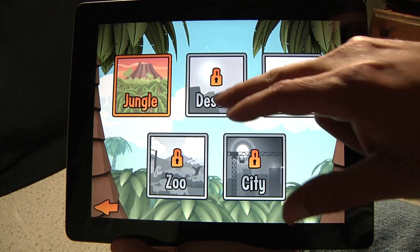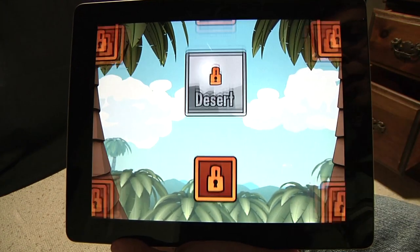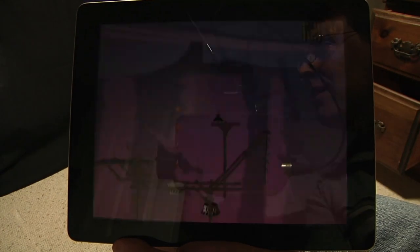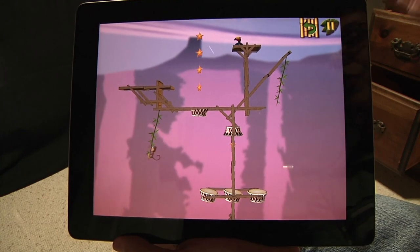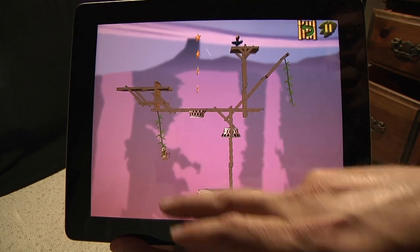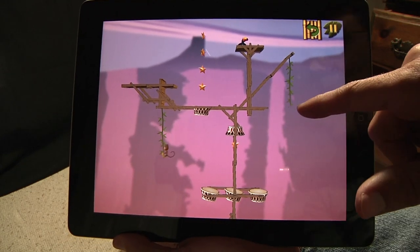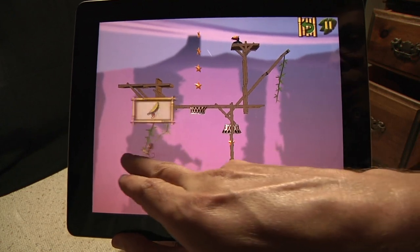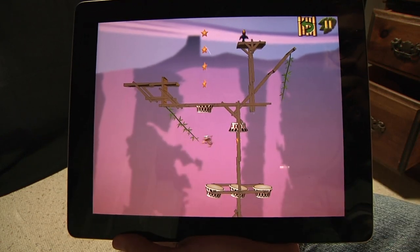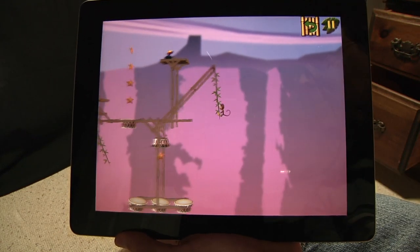Let's go to the desert level. I'm in cheat mode, by the way — that's why I'm able to select anything. In addition to throwing stuff on the bongos, you can also bounce the monkey on the bongos. Here we've got a bunch of bongos and another vine, and we need to get the monkey over there. Oh, barely made it.